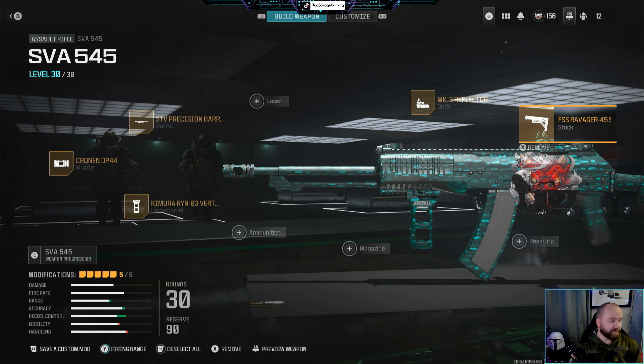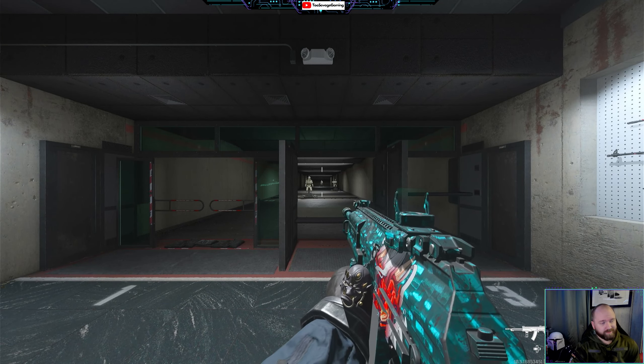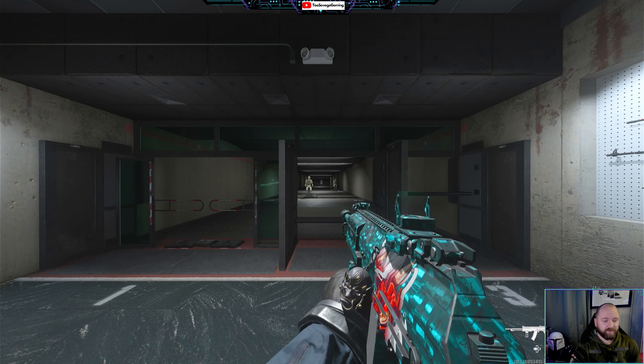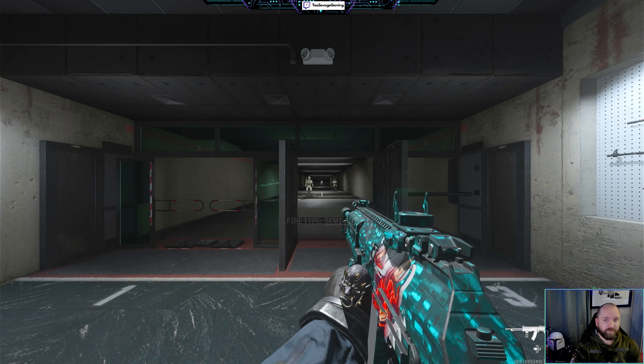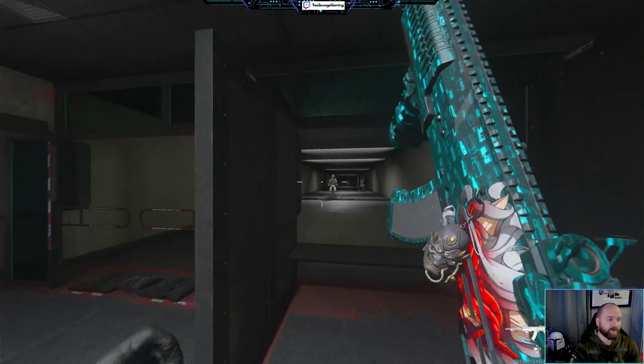Now the main thing you want to do with this gun is don't use it in full auto. There's a nice little trick because this gun shoots a second round when it's in semi-auto, so you can actually shoot faster in semi-auto than in full auto. Here's a little burst to show you what's up.